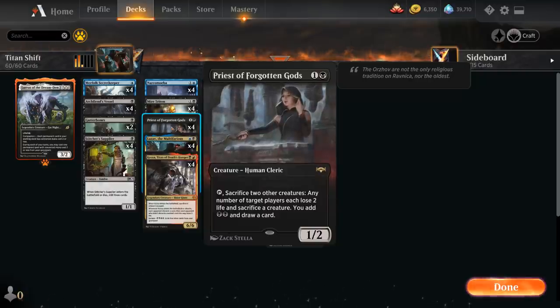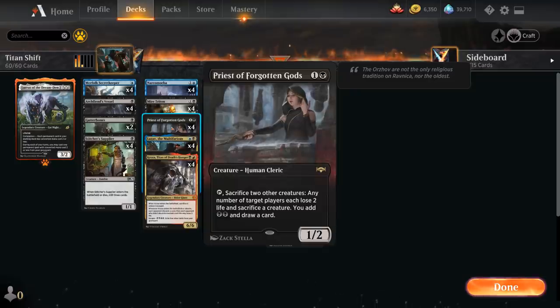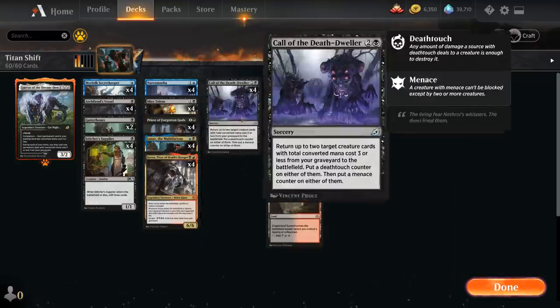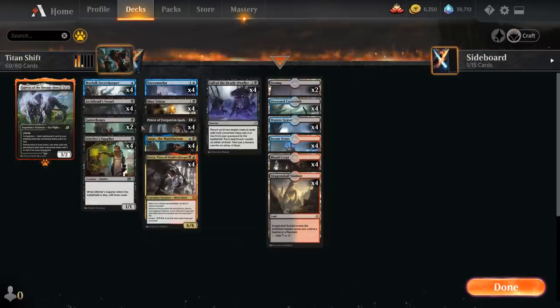The full playset of Priest of Forgotten Gods is the only real removal spell we have in the deck — a two-mana 1/2 that we can tap and sacrifice two other creatures. The opponent has to sacrifice a creature and lose two life, and we get to draw a card and add two black mana, which is then useful to maybe cast a Call of the Death Dweller after we've sacrificed the Archfiend's Vessel.